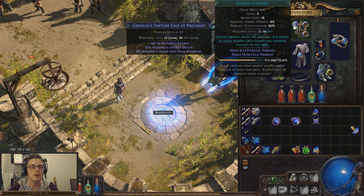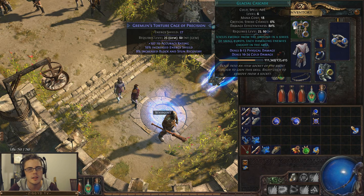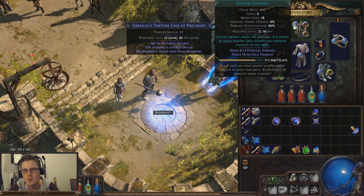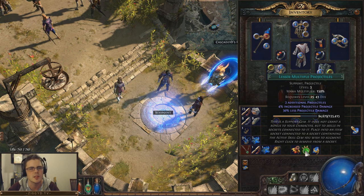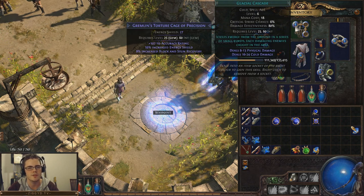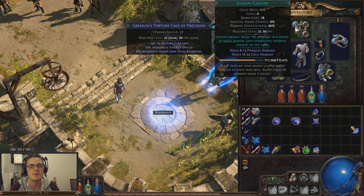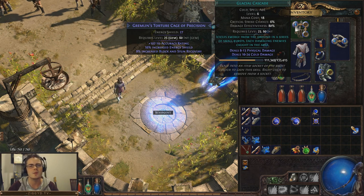A few final points: the quality on Glacial Cascade gives half a percent of area damage per quality point, so at 20 quality you have 10% increased damage to the spell — pretty decent and worth getting. It's not tagged with projectile, so things like LMP like with Freeze Pulse won't work, and you can't use Fork or anything like that either. So in the end it ends up being quite different to Freeze Pulse, especially when you consider the overlapping AoE fields. Overall I think this is a pretty interesting spell. It's too early to say if it'll be super effective, but it seems pretty strong for leveling. Anyway, I'm ZiggyD — thanks for watching.